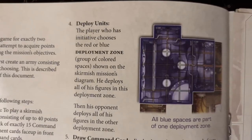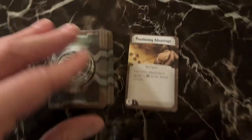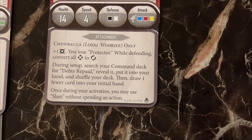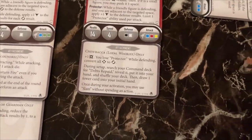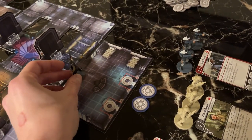Deploying units: the player with initiative chooses the red or blue deployment zone. Each player draws three command cards from their deck. During setup, search your command deck for Debts Repaid, reveal it, put it into your hand, shuffle your deck, then draw one fewer card for your initial hand. I'll randomly remove one card, draw Debts Repaid, and reshuffle. This attachment allows you to start with Chewbacca's ability: when a friendly figure is defeated, ready your deployment card and become focused.